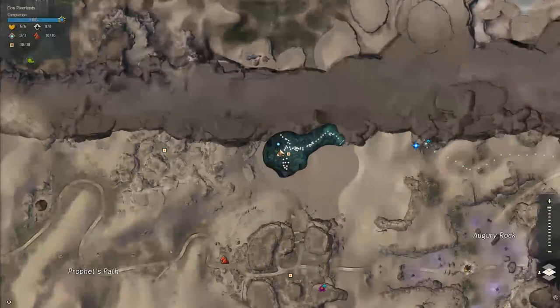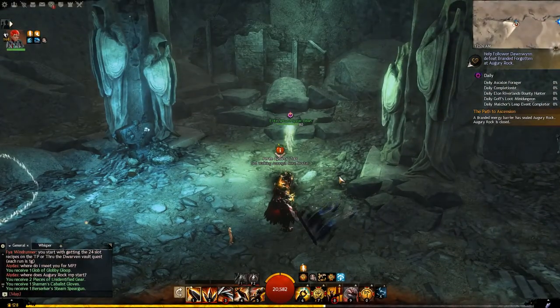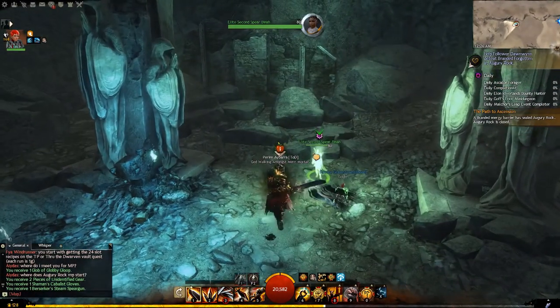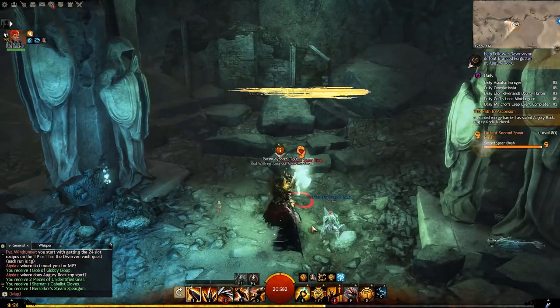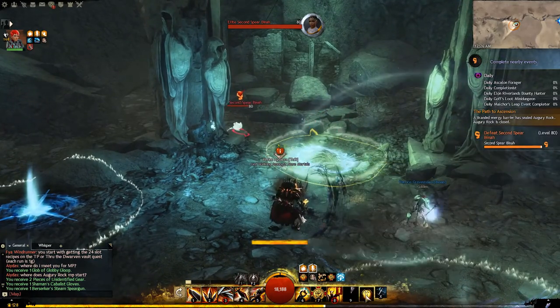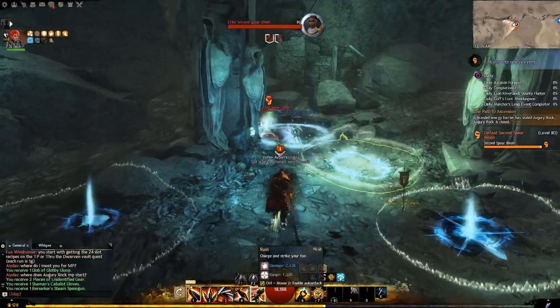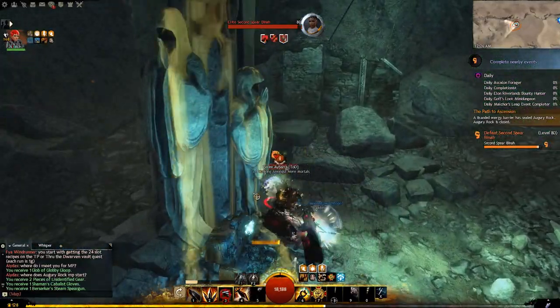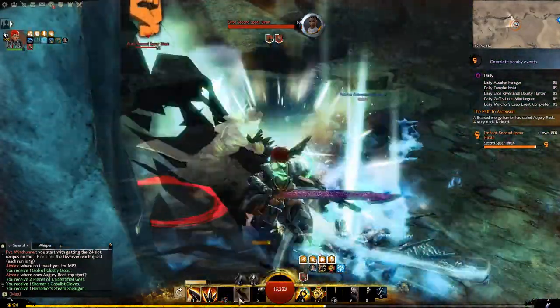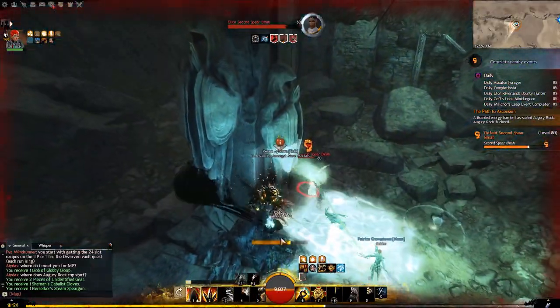Once you get the mobs cleared out, you'll notice on the map that we are in a cave underground, left of the actual mastery point — which makes this a little bit weird and that's why people have a hard time finding it. Again, you'll need tier three jackal so that you can actually get through the sand portal. Bring a friend because those mobs will reappear if you don't kill this guy quick enough, as mobs always do in Guild Wars 2.